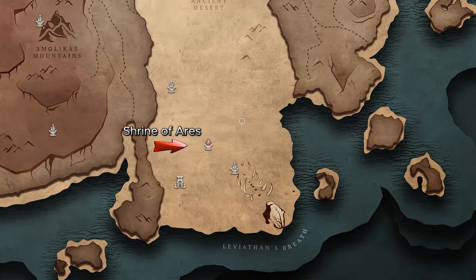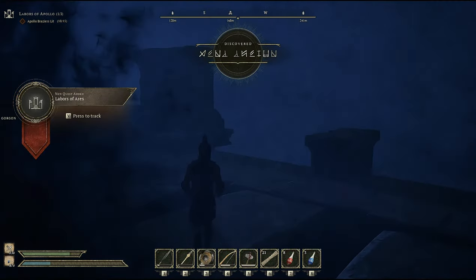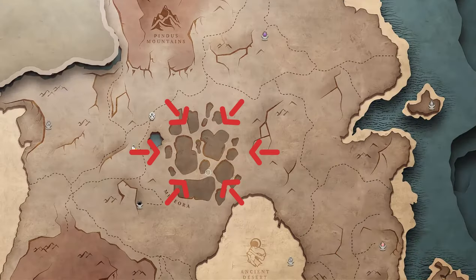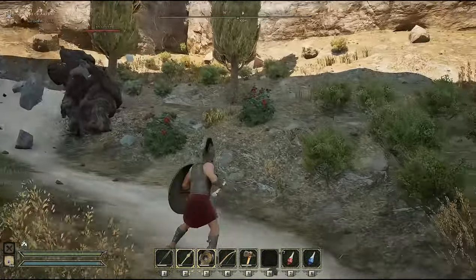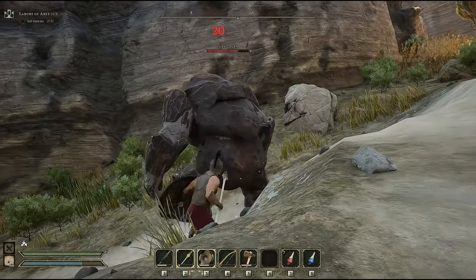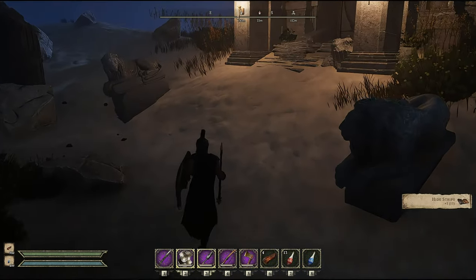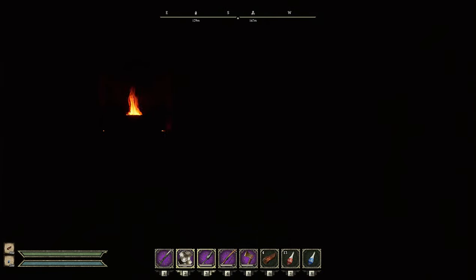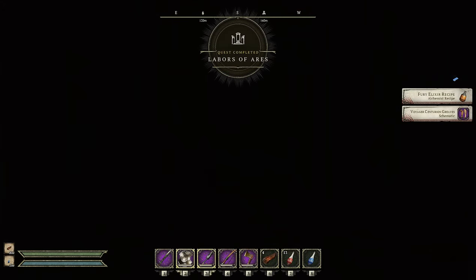The shrine of Ares is located in the south of the ancient desert. Beware of sandstorms, golems, and other mobs in the ancient desert. You will be asked to kill three golems located near your starting point — they're not hard to kill. I recommend a tuck-and-roll technique, use your hoplite spear or best spear attacking from behind, and watch out for their rock throws and body slams as those take a huge chunk of your health. Once you've defeated the golems and return to the shrine, kill the guards and gorgon, enter and defile it. You'll receive the voyager centurion greaves for your legs, 50 gold, and the fury elixir recipe.